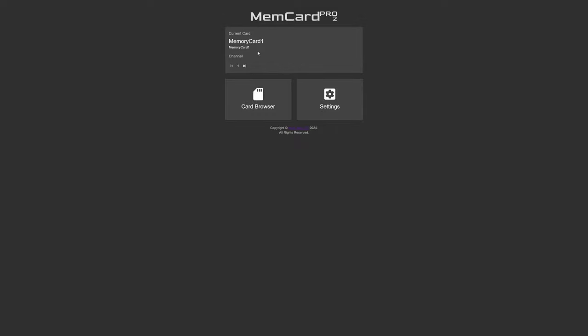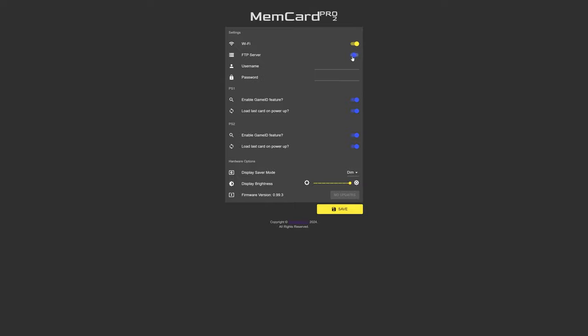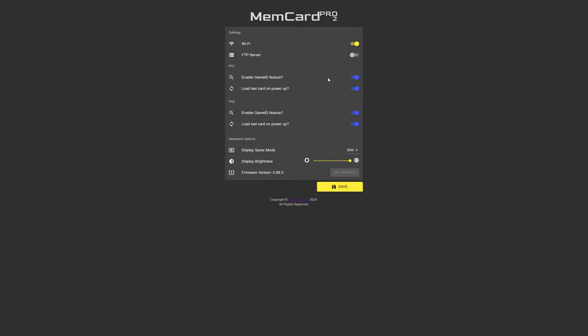Here's the web UI. The current memory card is just our generic memory card number one, and we have the card browser and settings. In settings: Wi-Fi needs to stay on, and the first option is to enable an FTP server if desired — set a username and password and you can manage the card through FTP, transferring saves and homebrew directly over Wi-Fi without taking the SD card out. For PS1 and PS2, we have the enable Game ID feature and load last card on power up, both on by default. I'll cover reasons you won't want load last card on power up enabled in a moment.